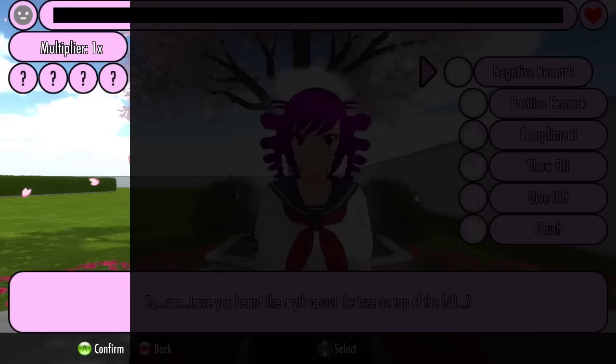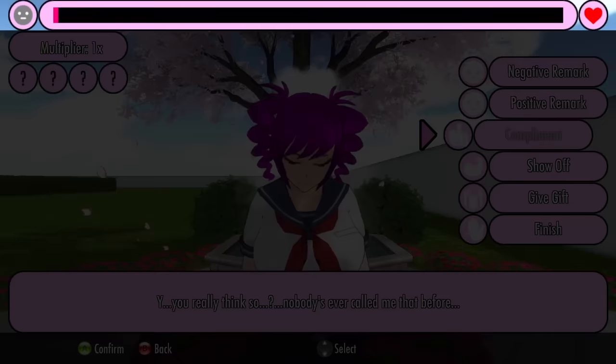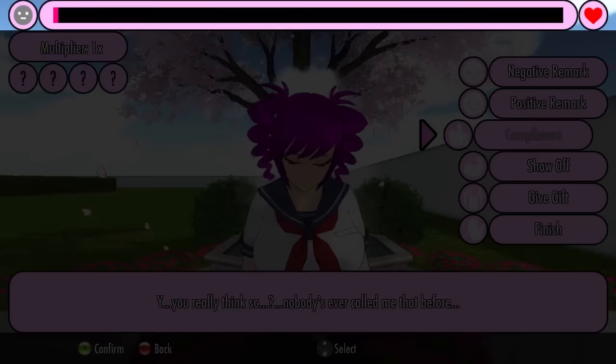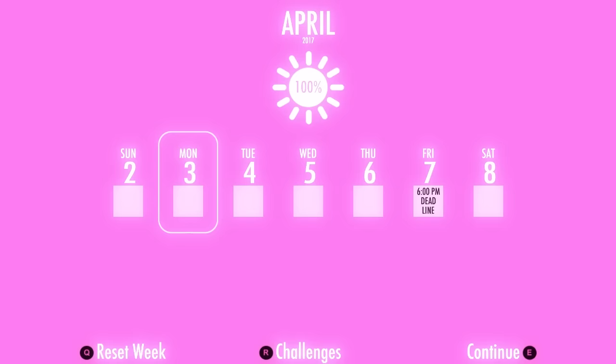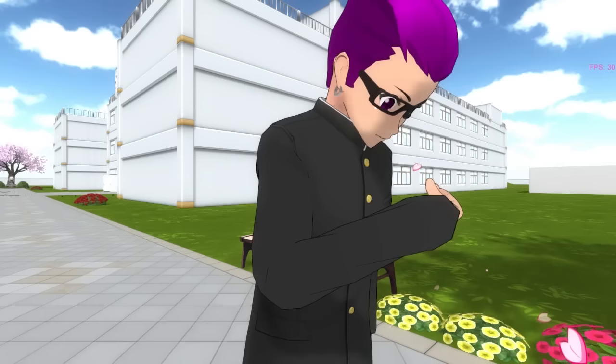If the suitor possesses no traits that the rival finds attractive, the suitor's multiplier will be stuck at times one. Each time he successfully completes an action, he will gain one point, meaning he is only able to raise the affection meter by 5 points per day. The affection meter won't be full until the suitor has raised it by 100 points. At a rate of 5 points per day, it would take 20 days to win her heart — that's bad, because Yandere-chan only has until Friday to eliminate her rival.